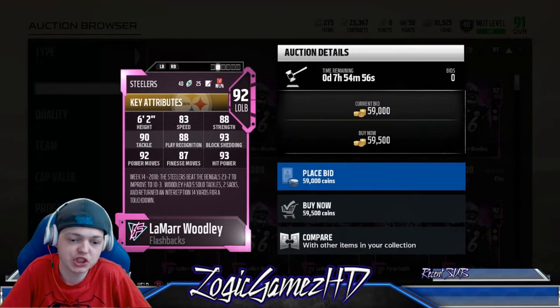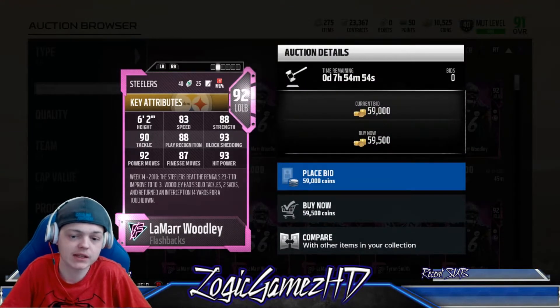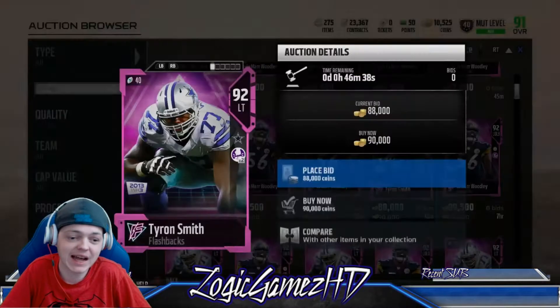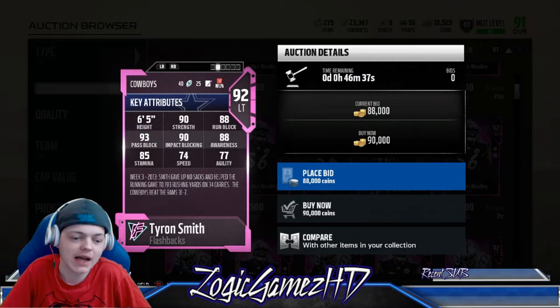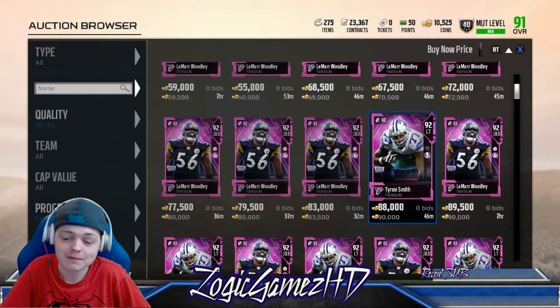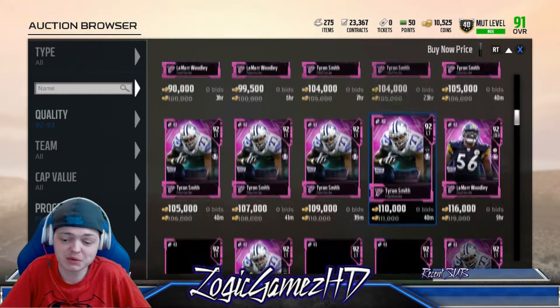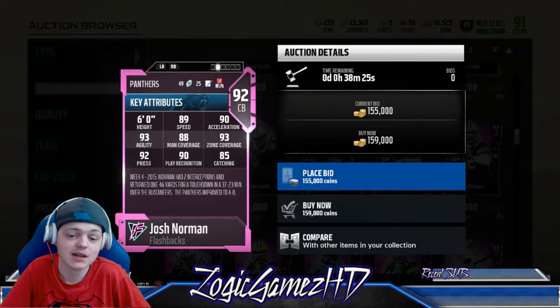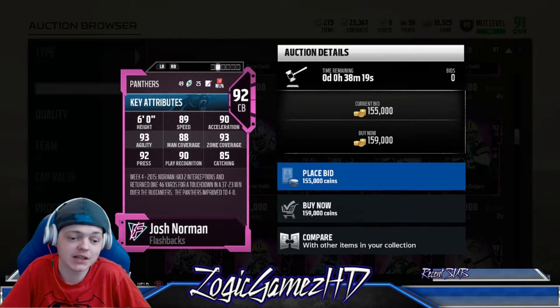The older ones are going for cheap right now, so definitely buy today. Like Lamar Woodley — strong left outside linebacker. There's also Tyron Smith for 90,000 coins: 93 pass block, 90 impact, 88 run block, 90 strength. Definitely get some of the cheaper ones. This Josh Norman — I still have him on my team — he's plummeting in price: 93 zone, 85 catching, 90 play recognition, 92 press, 89 speed.